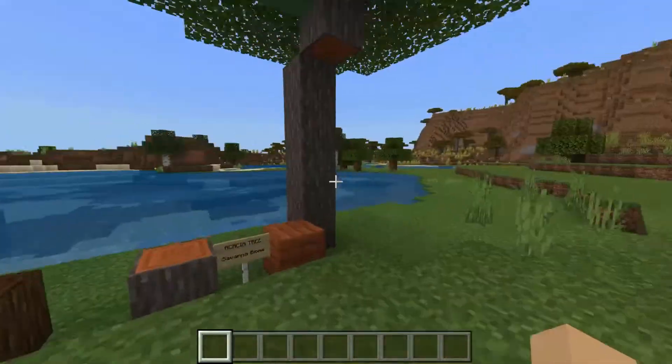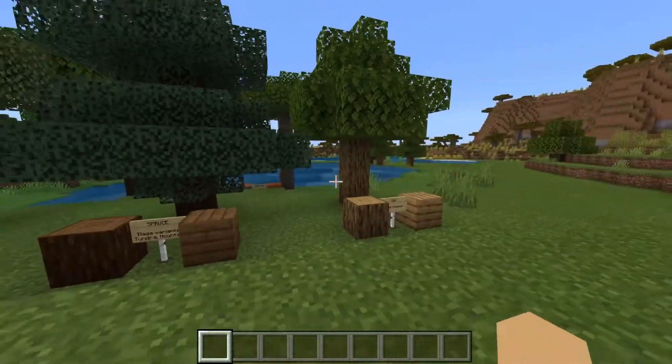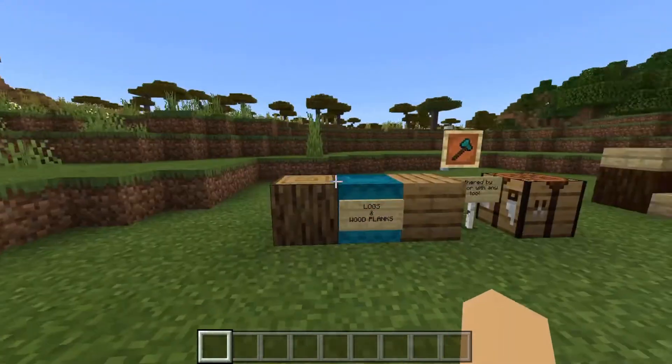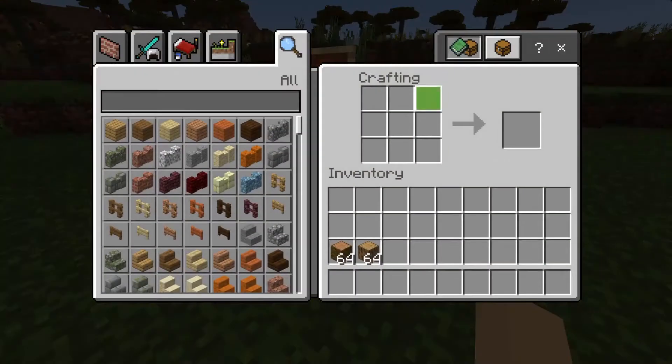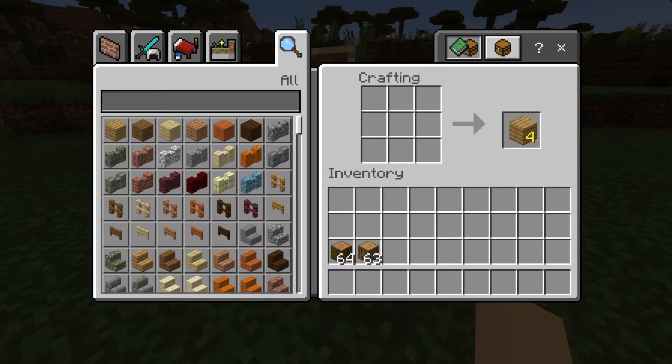Now, after we've gone through and punched these trees and harvested our wooden logs, what can we do with them? How do we make planks? You can use a crafting table to do this. If you open it up, you just place one of the logs in, and there you go — we get four oak planks out of one oak log.